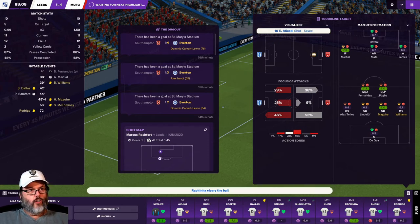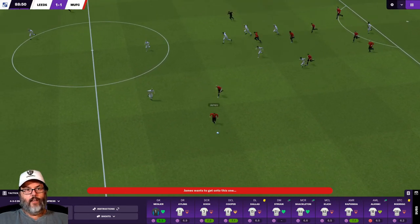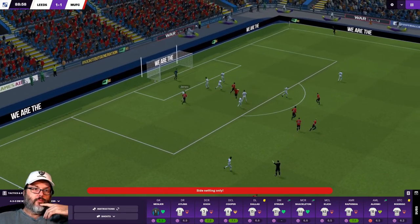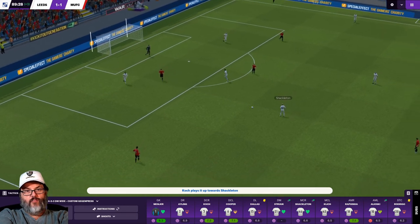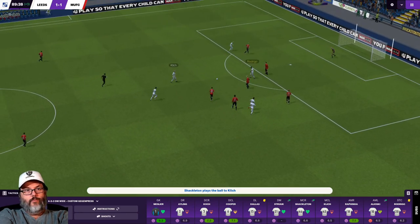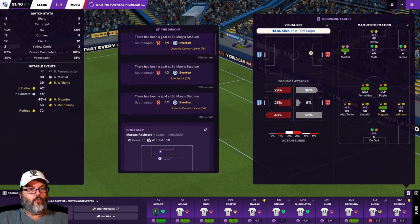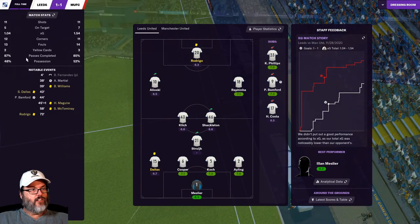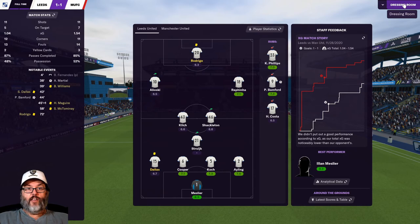We have a corner attempt. Right to Dan James out in the middle of nowhere — boy, he's got pace. I really wish we could have gotten him at Leeds — that was a screwjob and a half by Swansea at the trade deadline. Shackleton finds Klitsch, Rodrigo — and Klitsch sends it wide. That was a good opportunity. We're going to be happy with that — they had us on possession. Meslier — player of the match. He saved it for us, got that point. That's all on him.